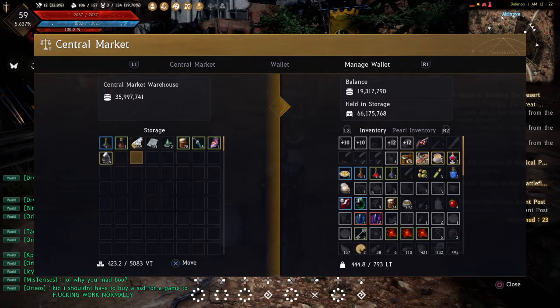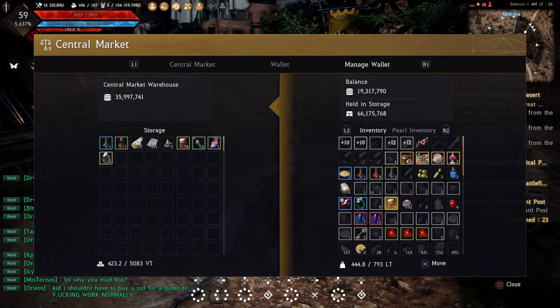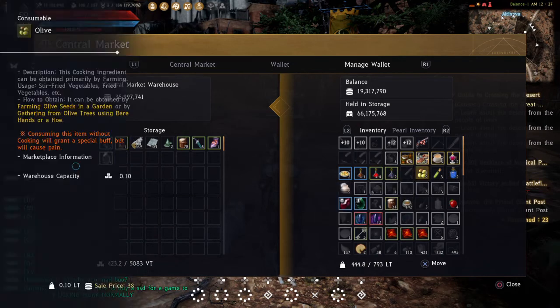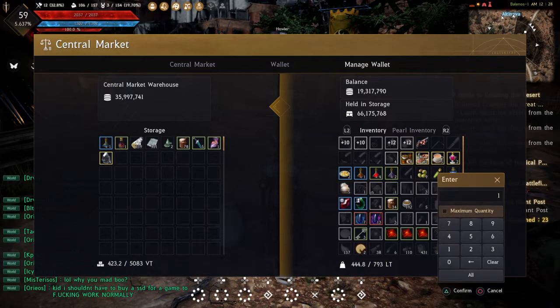The maximum amount of stuff you can transfer from your warehouse to your individual inventory is 1,000 items. So if you have 1,000 birch timber, you can only transfer 1,000 birch timber. If there's no set weight limit, the only cap is that you can transfer a maximum of 1,000 items at a time.